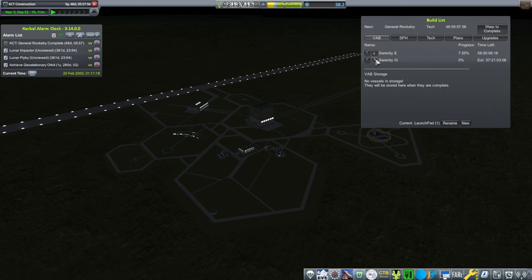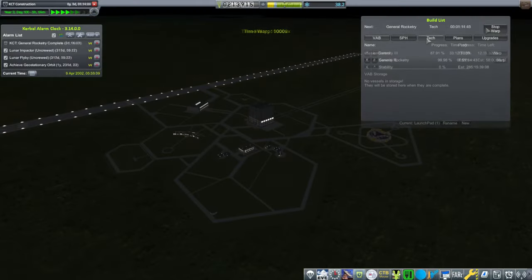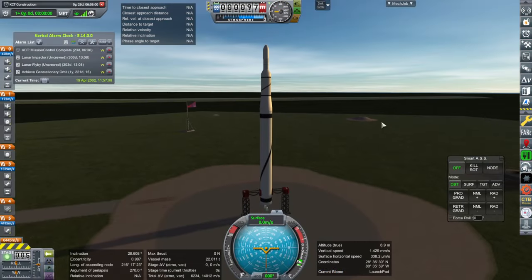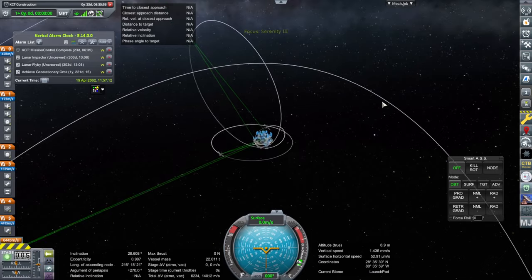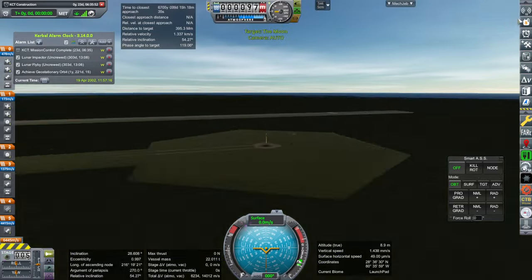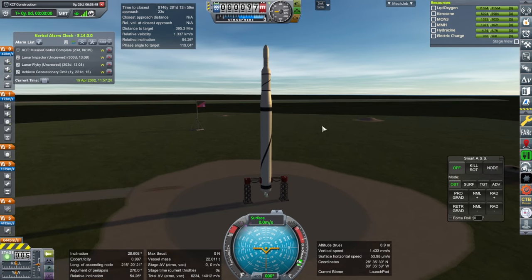General Rocketry will actually finish first. Let's get the Serenity 3 up. I really want to get that lunar mission done. Soon we'll have Mission Control and the ability to make maneuver nodes, and then it's all gravy after that. As before: target the moon, line up, and go. This time with more delta-V, hopefully, and more thrust-to-weight ratio at the start, which will help out too.